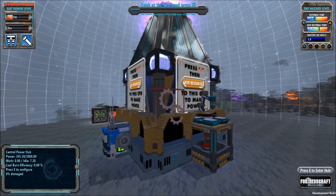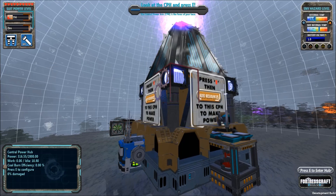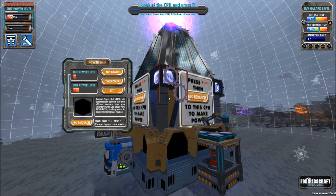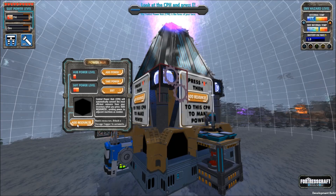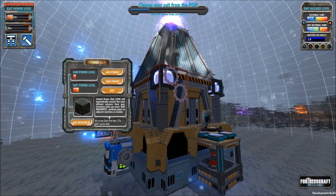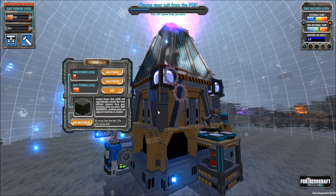We're going to go through the tutorial a little bit just to start us off. This here is the central hub unit. We're going to use E to interact with it. The first thing we need to do is get some power going to it. We can add resources — we happen to have some coal on us, so that's good. We add that, it starts powering up.